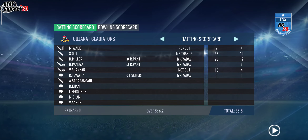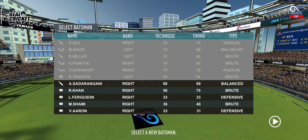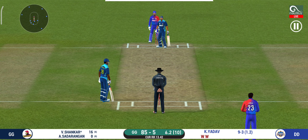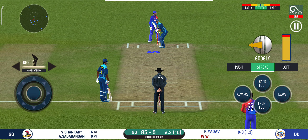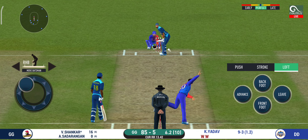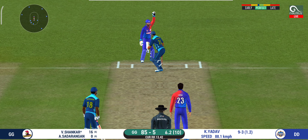The bowler will have to be extra careful of the line he bowls to this field. That is brilliant work by the wicketkeeper and he has got the batsman out stumped. He is taking a long walk towards the pavilion.